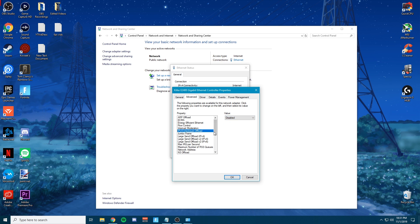IPv4 Checksum Offload — go ahead and disable that. Jumbo Frame — go ahead and disable that as well. We're going to skip the three offload settings after that. For Max IRQ per Second, this doesn't really matter so you can go ahead and leave that unless you know it applies to you — and if it does, you will know.